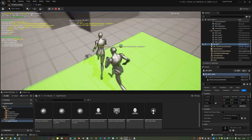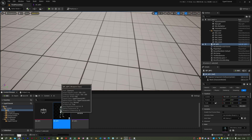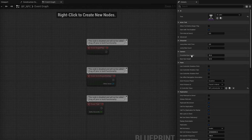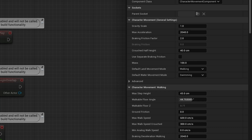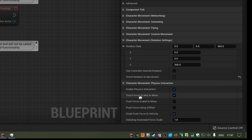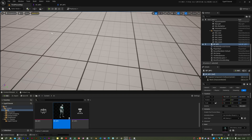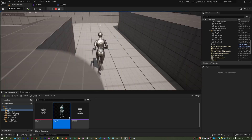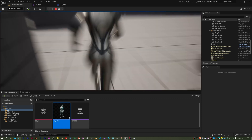I think there's another tweak we can do — he seems to turn a bit sharply. I need to open up the blueprint for the NPC. Under the root node I'll untick 'Use Controller Rotation Yaw'. Then on the Character Movement component, there's a Rotation Rate — Orient Rotation to Movement — I'll enable that, save, and compile.